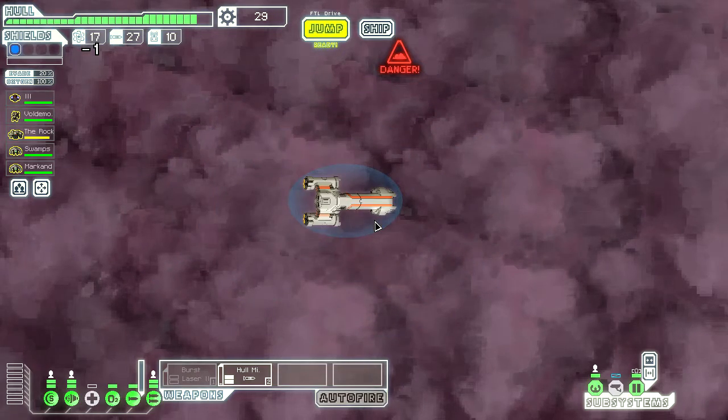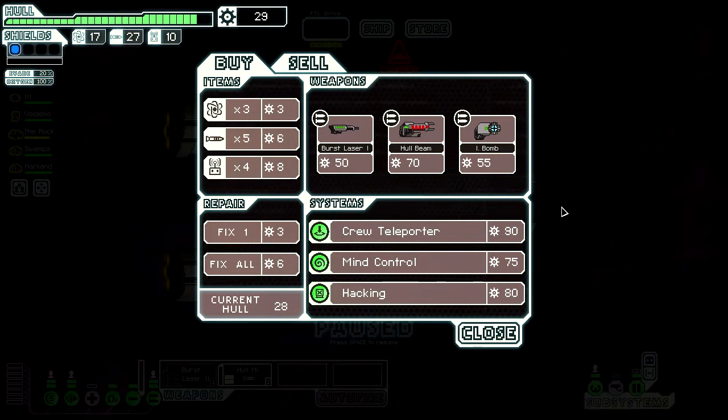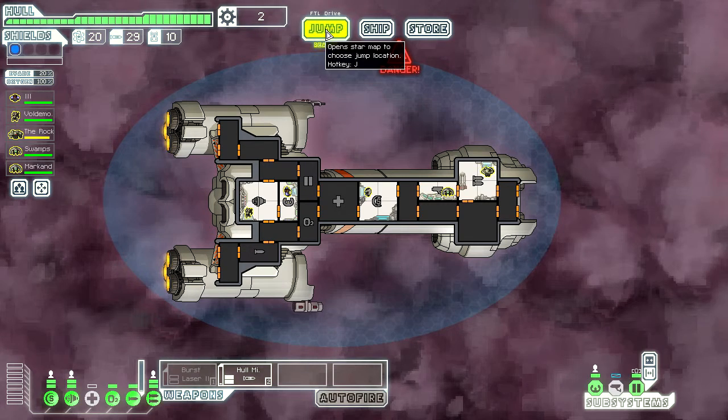Another store? I mean, this is where we're going anyway. Maybe we'll see a crew member for sale that's less than 30 scrap. You cautiously approach a slug colony on a huge asteroid. It's a brave person who sets foot on a slug planet — it can take weeks to get the mucus out of your clothes. That's disgusting. Yeah, we can't afford anything. We might as well fix up and buy a few fuel while we're here, and a few missiles. Might as well use up the scrap we have.